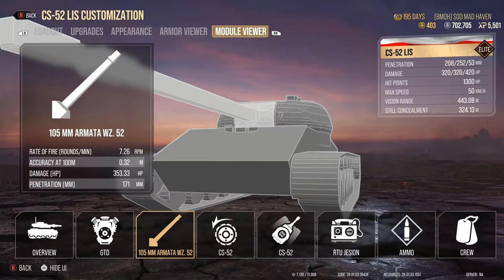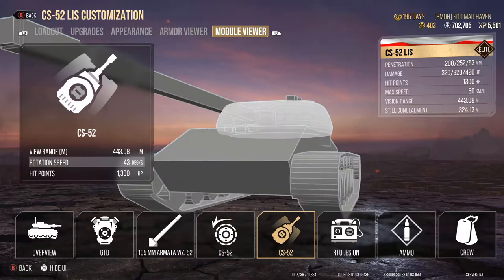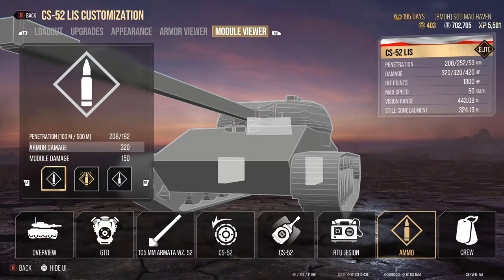The actual accuracy is .36. Along with that, 7.26 rounds per minute. We also have a gun rammer and rapid loading, along with Born Leader. Traverse speed at 40 degrees. Turret view range at 443 with maxed out view range including the coded optics and situational awareness. 1,300 hit points — a decent amount. Your signal range is at 525 meters, making it difficult to get assist damage from artillery at distance.